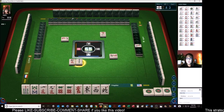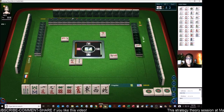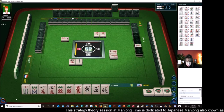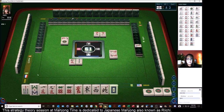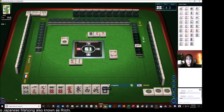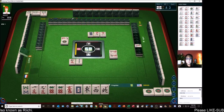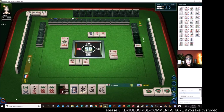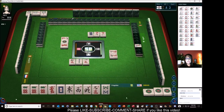Two bamboos. Honors and terminals on a row two. Honor row two. Nine characters. One dot — it's two-hon. Let's get rid of the bams. Seven bamboos. Eight dots — we need to pair up these honors. There are two one cracks out. Red dragon — we'll get rid of the one. We got dots — let's get rid of these and hold dots and honors.